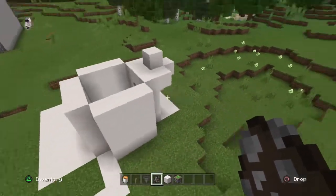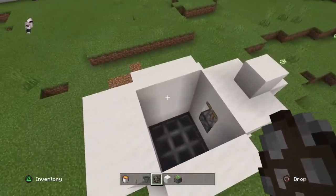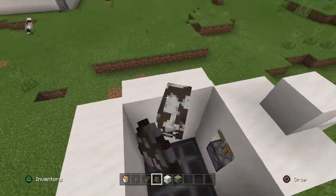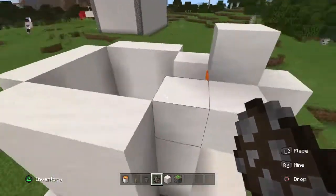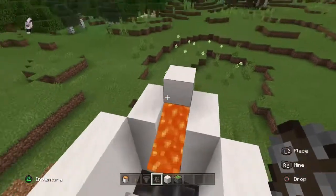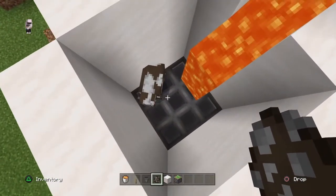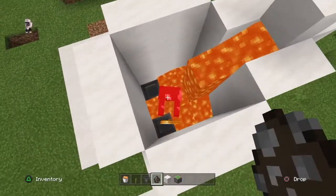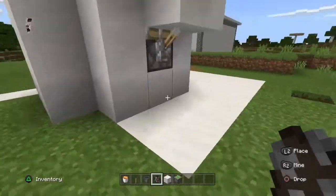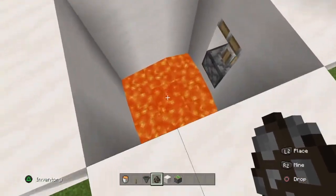So this is what it will turn out like, and let's just show you what it does. You have a cow in there, then you want to get your infinite lava supply to burn the cow, and then in the hoppers at the end will be the meat that you want from the cows. So it's basically a beef farm.